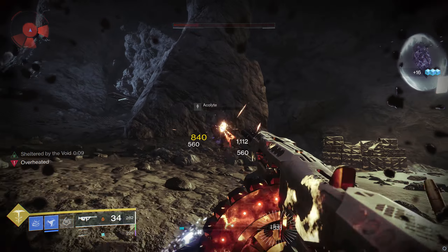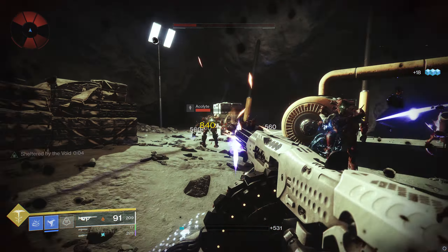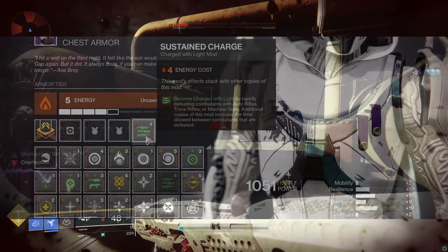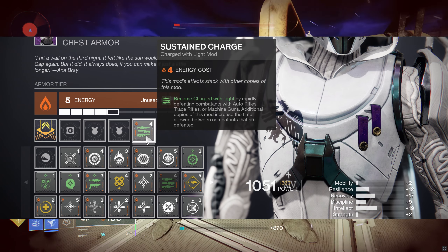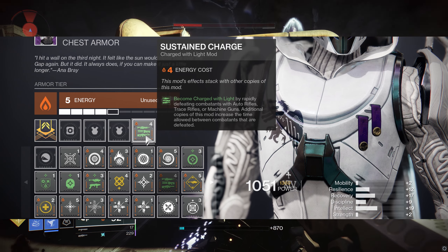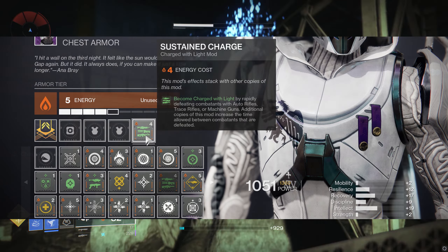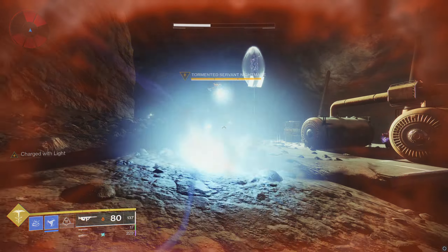So we're going to go with the Charged Light build on this one. And since the Matchbook likes to burn the user as well, we will be going into the healing route. The first mod we need is Sustained Charge — become charged with light by rapidly defeating combatants with auto rifles, trace rifles, or machine guns. Now this part's important: additional copies of this mod increase the time allowed between combatants that are defeated, which means if you have two of these equipped, it'll be a little easier to get charged with light.